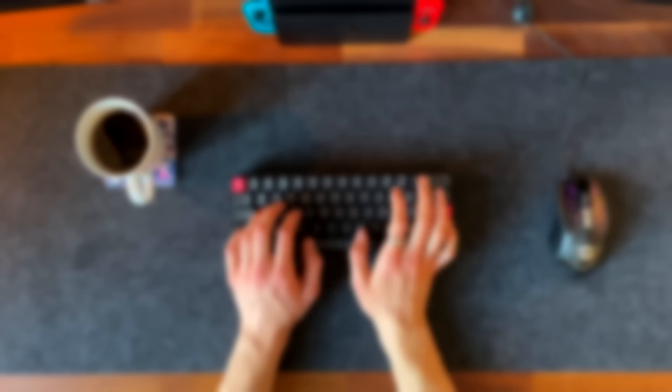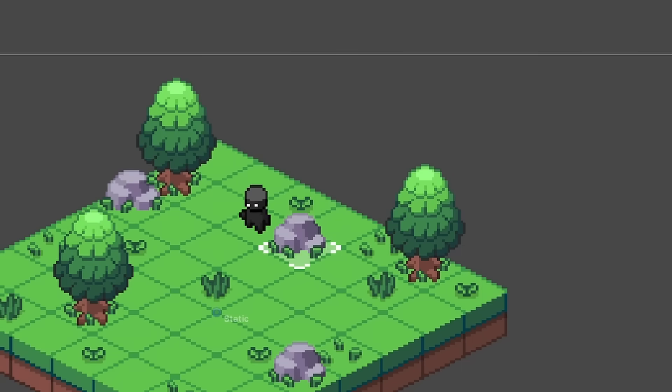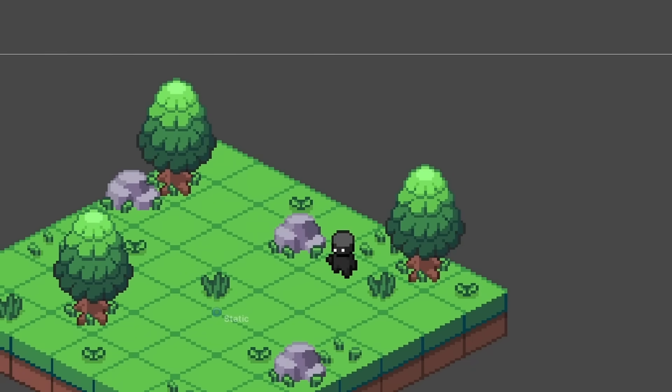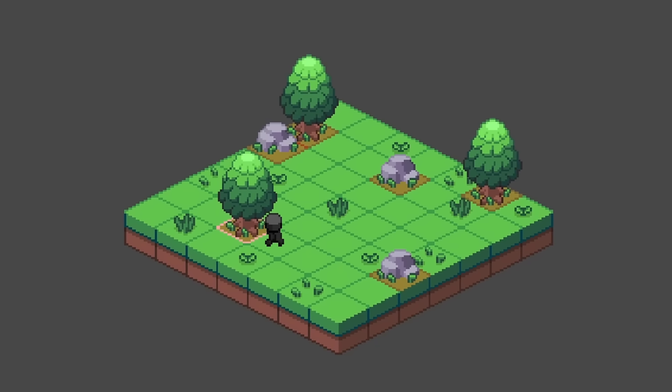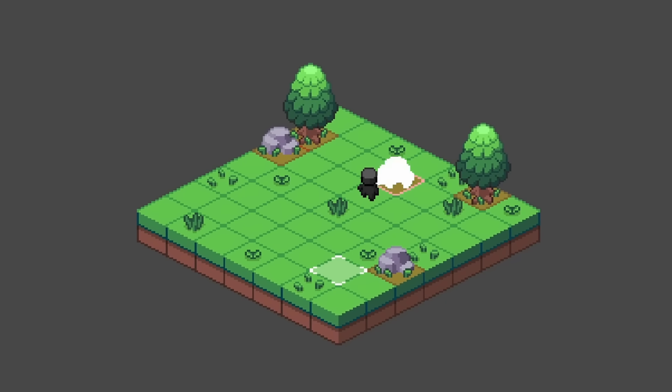Now that the player could move around, I needed to fill the world. I created some trees and stones to place in the scene. However, the pathfinding algorithm needed a way of knowing which cells could be walked on and which not. For that, I created a second tilemap that does not get rendered to the screen but contains which cells are being occupied by an object. Further, I added a hit and hurt mechanic to make the player able to interact with objects in the scene, and of course a simple inventory for the materials dropped by the objects.